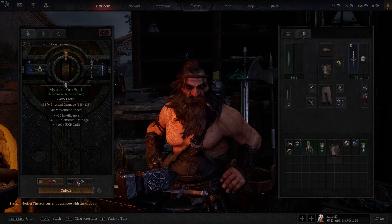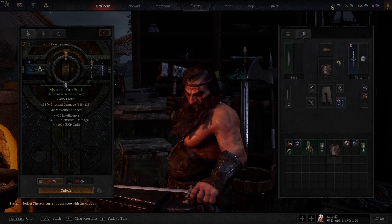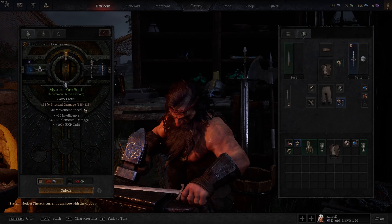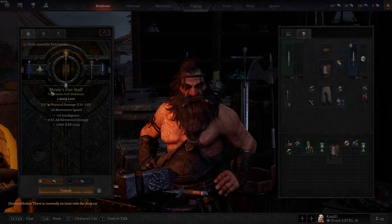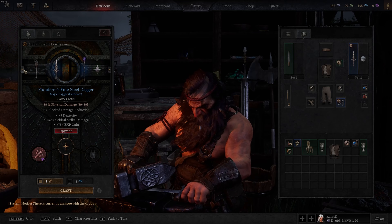It'll show you your resources down here — this is what you need to unlock an item, or you can spend those resources to unlock it. Your resources are going to be at the top right. Once you figure out what resource you want to use to unlock this item, it's going to unlock as a green item.